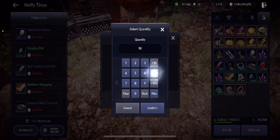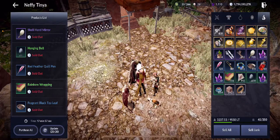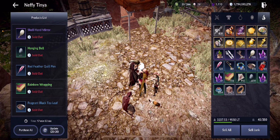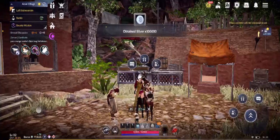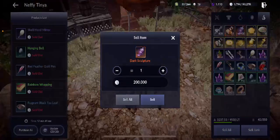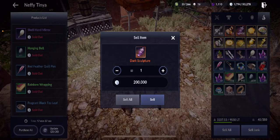Do it again: dark sculpture, plus 50, confirm, sell — and keep going until you deplete all your resources. To give you an idea of how important batch selling is: I currently have 9,900 dark sculptures. If I maximize and sell all at once, that's around 2 billion silver and I'd get just 100,000 bonus. But if I sell it by batch, I get 2 billion plus 20 million more — simply by selling in 10 million batches.